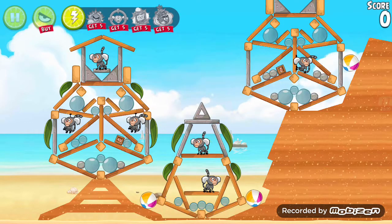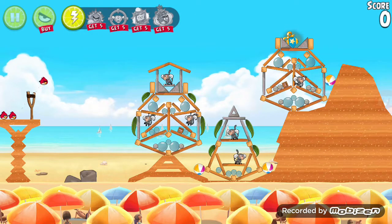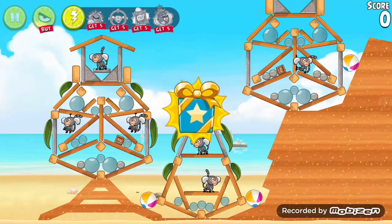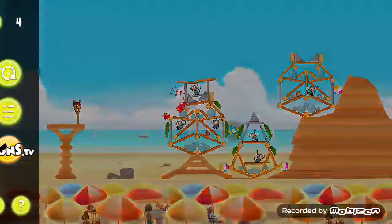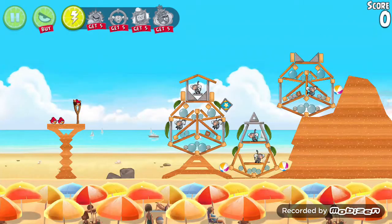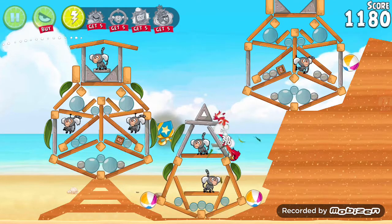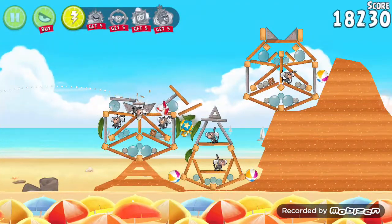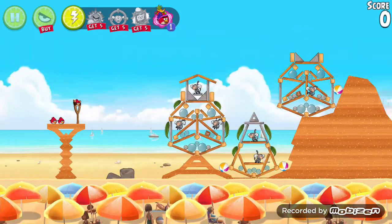Let's go on to level 4. Where's the gift? It has to be up there, so we have to make sure that we hit it. That went well. I have to make sure I get this gift. There we go — we got the Samba guy!